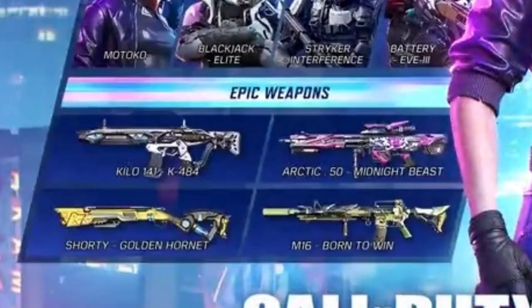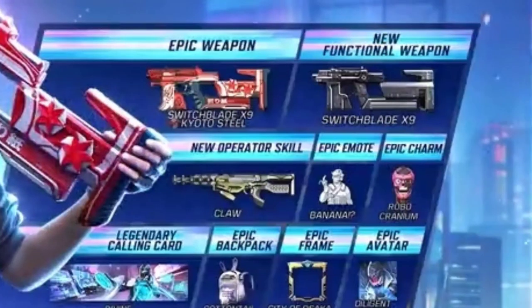As you know, in the patch notes the 5th battle pass blueprint was not revealed, but now it's revealed — we are getting an M16 assault rifle blueprint and I am completely disappointed with this decision. The rest of the blueprints are Kilo, Arctic Shorty and Switchblade. You are also getting the default version of Switchblade and Claw.